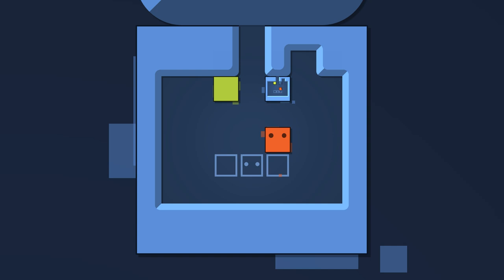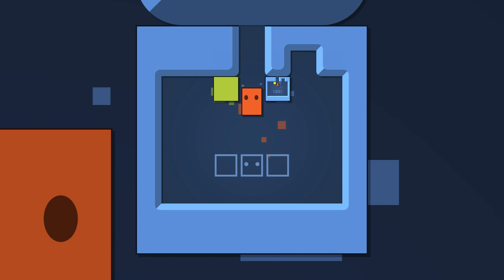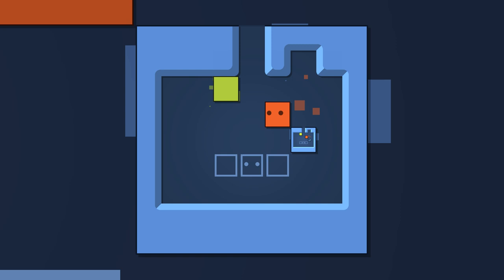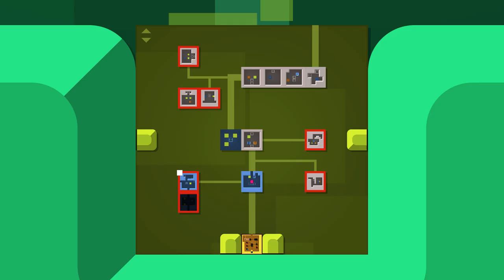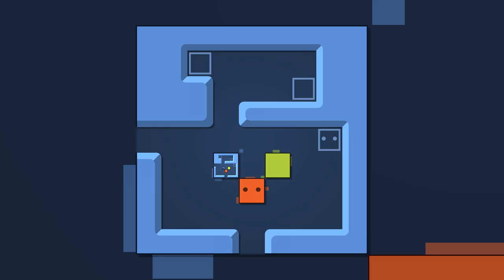We can get this down off the wall. And then is this one really this straightforward? Okay, I guess so. Well, sorry, that was a non-challenge level, right? You can definitely feel the complexity difference between the red levels and the other ones.